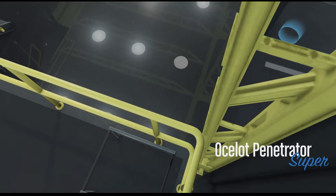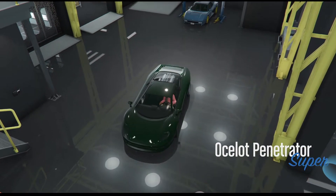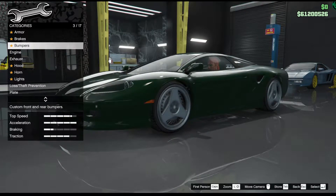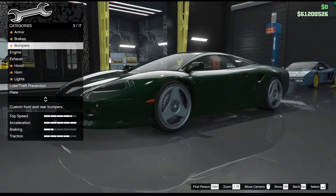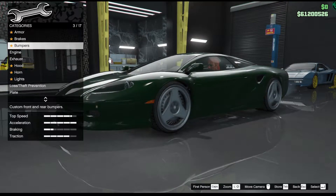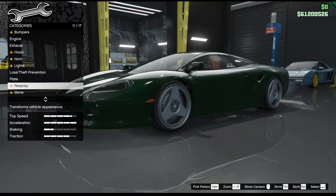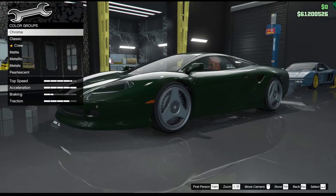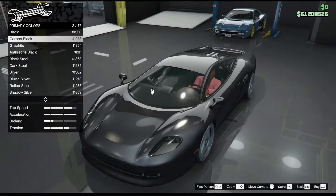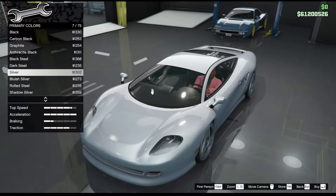Let's get this beast customised and then we'll test the old race performance. So this is the Penetrator based on the Jaguar XJ220. I've already upgraded the engine, the brakes and all that lovely business. Let's look at the colour first because I think that's going to be the main one. I remember that this car was in kind of a silver colour, so I could do one of these metallic colours perhaps, something like that.